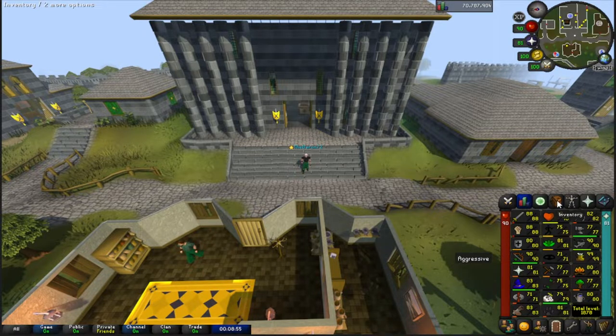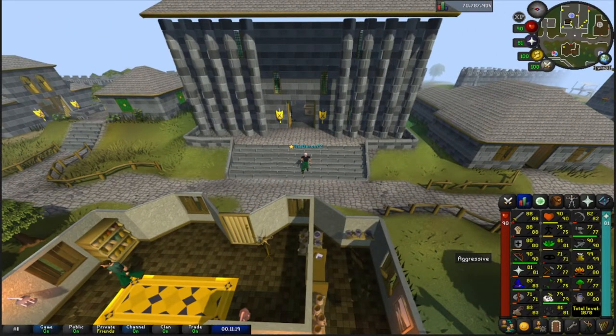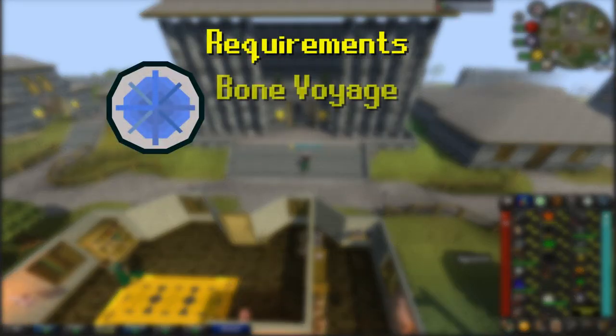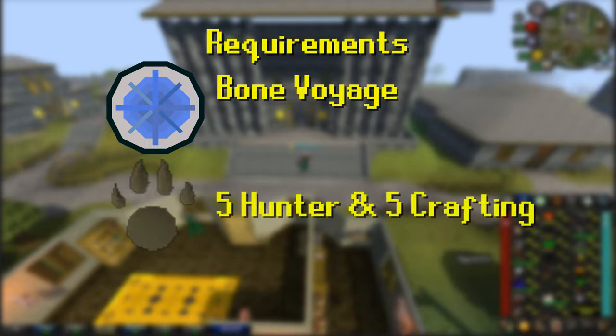For this guide there are only a couple of requirements that'll make it more efficient and enjoyable. The first is completing the Bone Voyage quest, which unlocks Fossil Island where birdhouses are. The next requirement is to have at least level 5 Hunter and 500 Crafting to create the most simple birdhouse in the game.